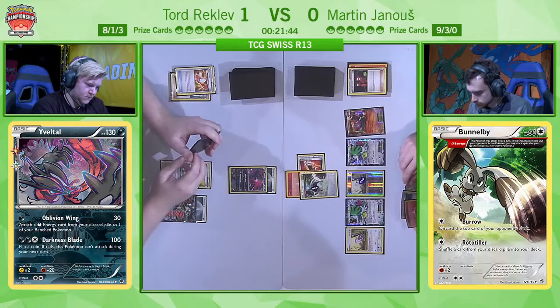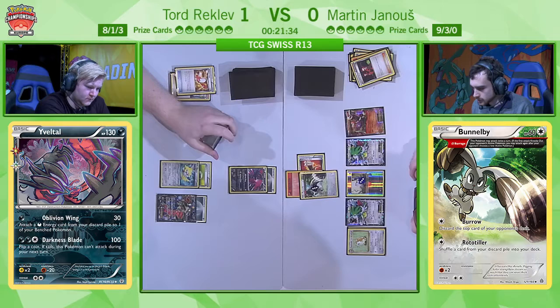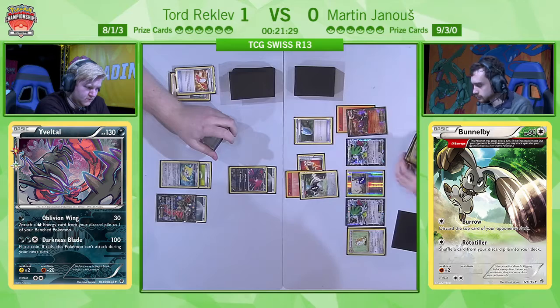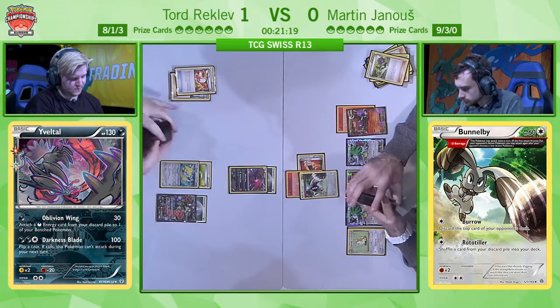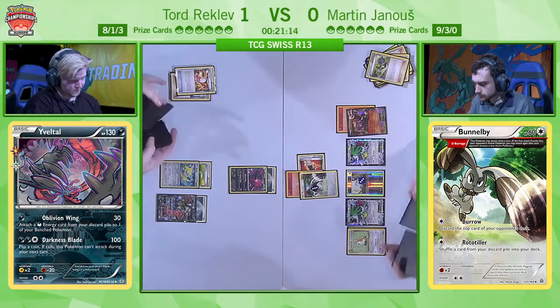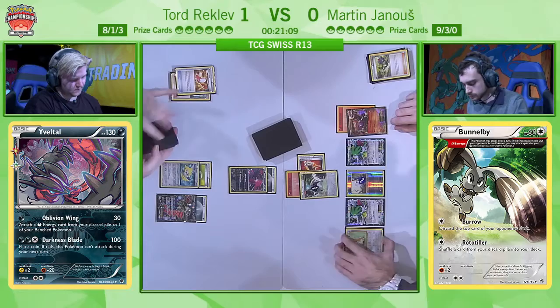There's also a very interesting decision on Tord's side — there was a Floatstone in his hand, but he decided not to attach it. There are reasons he could attach it to the Yveltal EX in the active spot so he could later retreat into Yveltal EX and start Evil Balling away. But at the same time, there might always be the threat of a Lysander from Martin, having the Yveltal EX stuck in the active spot without Oblivion Wing available. So he decided to keep it but made sure the Floatstone is going back into the deck.